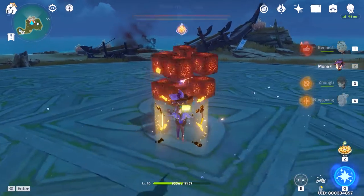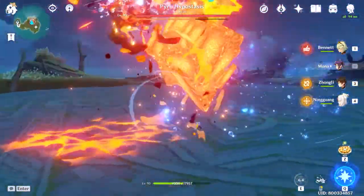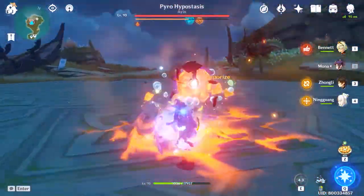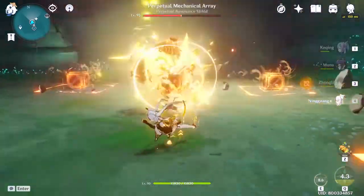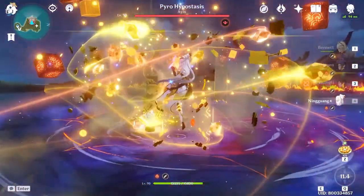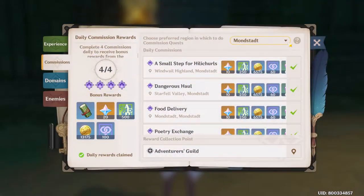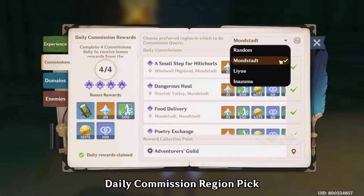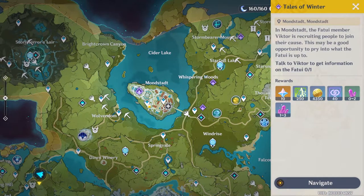With the new map comes new bosses — two to be exact. One being the Pyro Hypostasis, with its Pyro Shield and fairly quick attacks, and the other being the Perpetual Mechanical Array, with its long name and four minions spawning whenever you drain its health down to around half. Compared to the previously introduced Maguu Kenki, both Pyro Hypo and Mechanical Array are pretty easy to beat. A few other notable features include the ability to choose which region you'd like your daily commissions to be at, which helps with some region-specific achievements, although you still need the luck to get set commissions to make achievement progress.